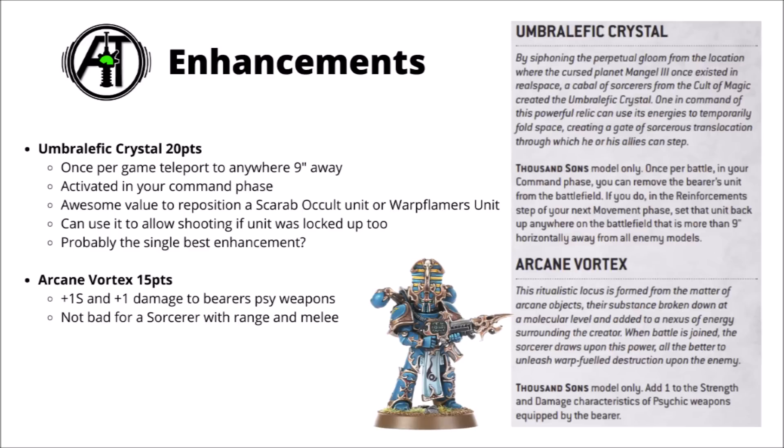Finally, there's Arcane Vortex at 15 points, giving plus 1 strength and plus 1 damage to the bearer's psychic weapons. A fair few sorcerers have fairly punchy Witch Fires that plus 1 damage would be nice on, and it helps out with melee attacks as well. Overall, I think they've done fairly well to make all four enhancements at least fairly playable. My favourite is definitely the Umbralithic Crystal for the big teleport. Lots of competitive lists use Lord of Forbidden Lore for doubling down on rituals, and the other two seem very usable, though not really standout for those points costs. Overall, the Thousand Sons really haven't done too badly out of their Cult of Magic detachment - it definitely amps up psychic firepower.